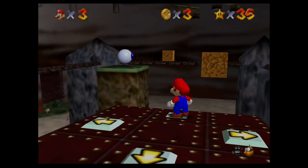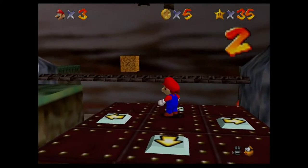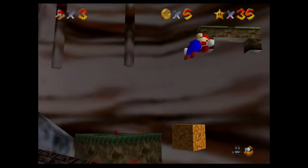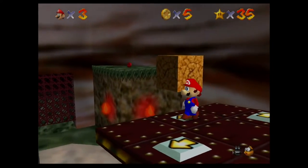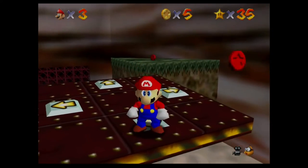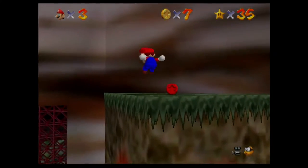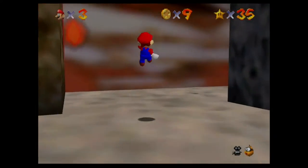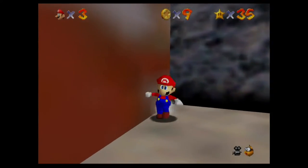Number two is in this next box here. I don't know why I made an onomatopoeia for the punch. Is it onomatopoeia if I say it out loud? Because onomatopoeia is when an action is described in written form. So, it's like a weird gray line.